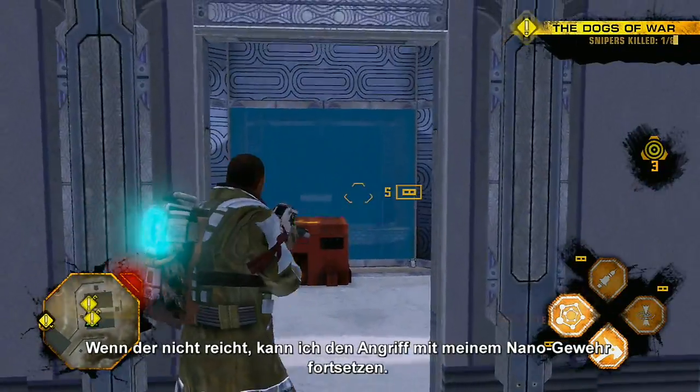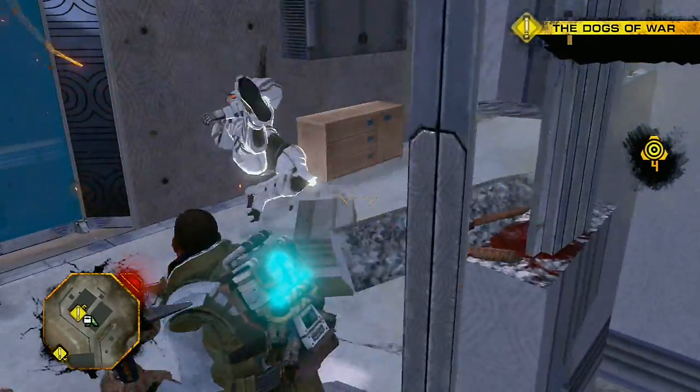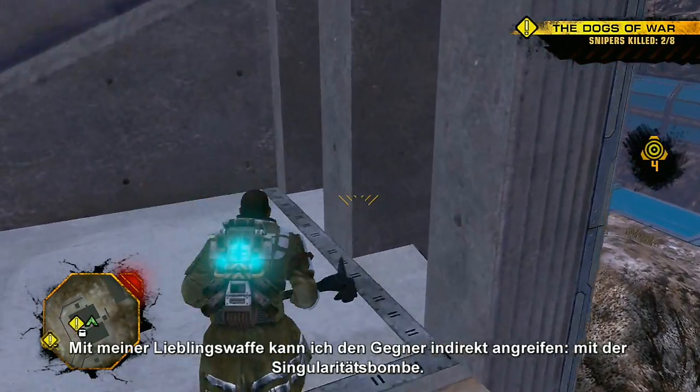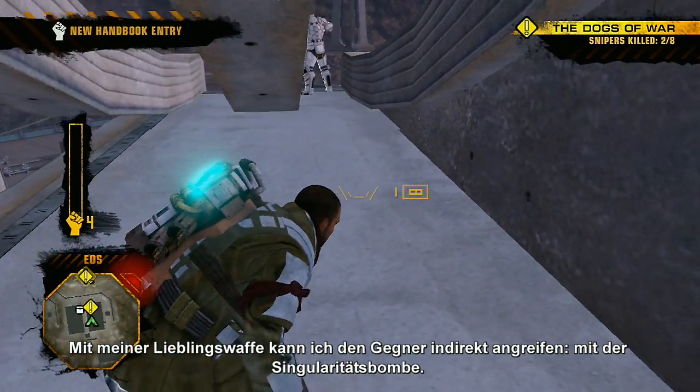When the sledgehammer's not enough, I can pull out my nano-rifle to continue the assault. I can even engage the enemy indirectly with the help of my favorite weapon, the Singularity Bomb.